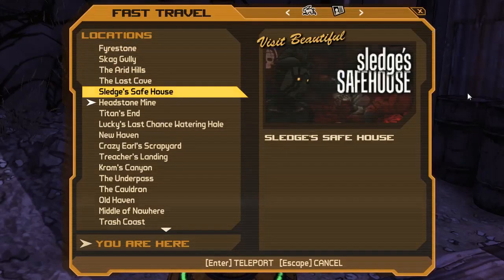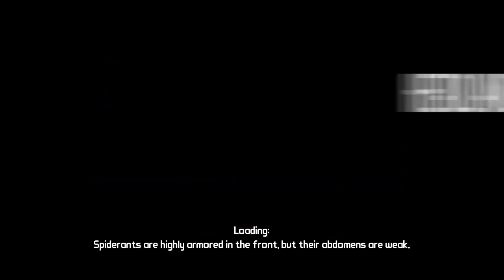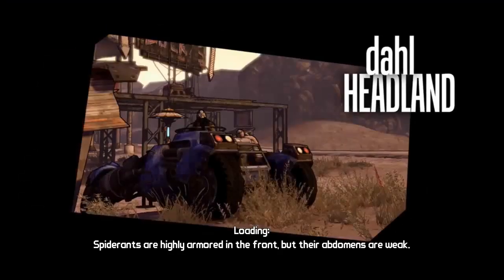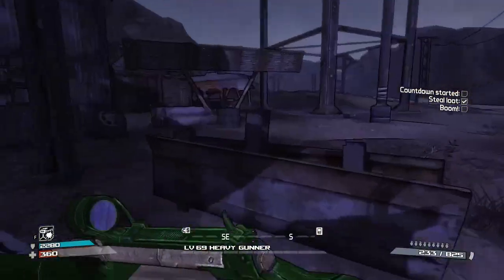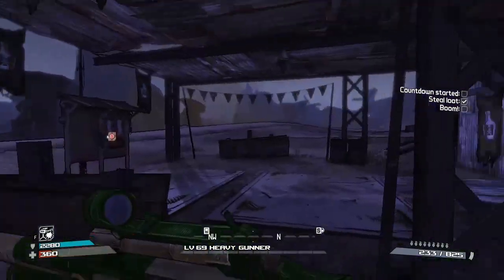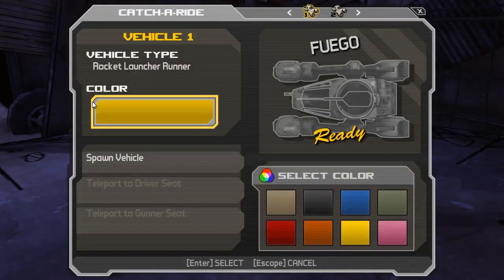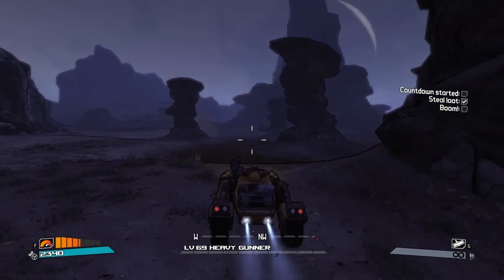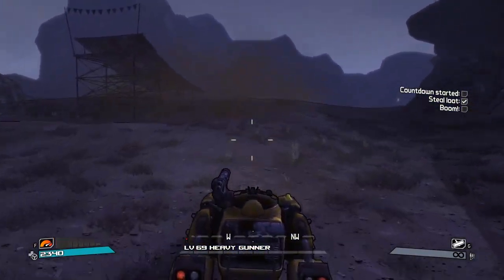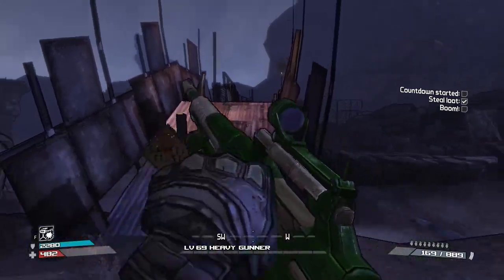So we want to be going to Lucky's Last Chance Watering Hole, and we'll see what kind of problem Skagzilla is going to give us. He might be kind - you never know. Let's change the colour of the car for this one - we'll go for yellow. Orange is for Dove Hornet farming, I've just decided. Right, are you going to be kind to us Skagzilla? Please be kind to us.